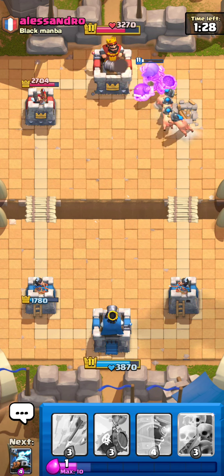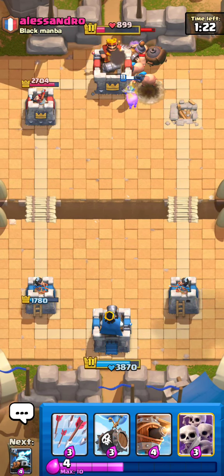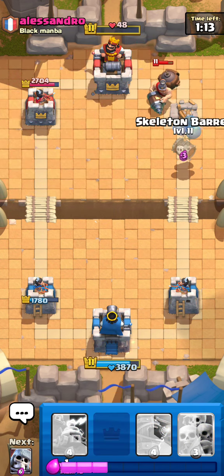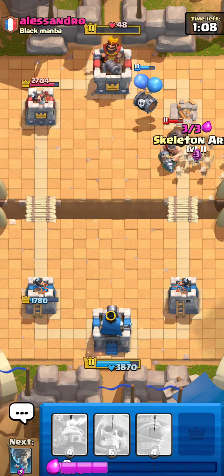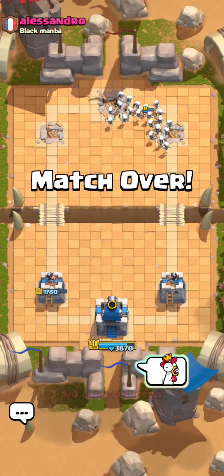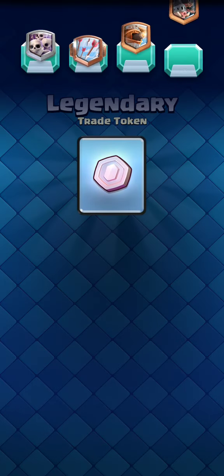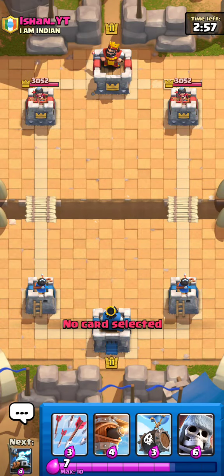Wow, about 300 damage — 250 damage a hit, that Giant Skeleton, and the bomb does like 500 damage. Good game. Why not? Use the Chicken in a minute. We might make a comeback here. Legendary Trade Token — I'm sure I've got so many Legendary Trade Tokens.